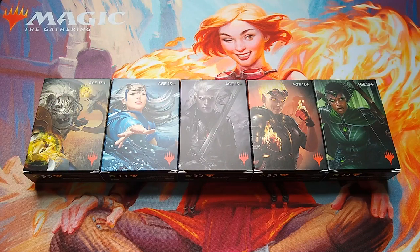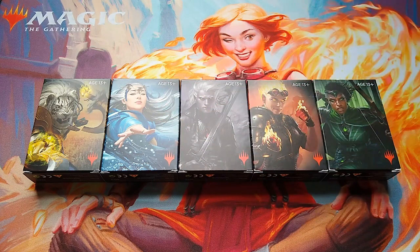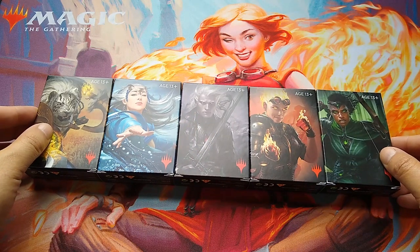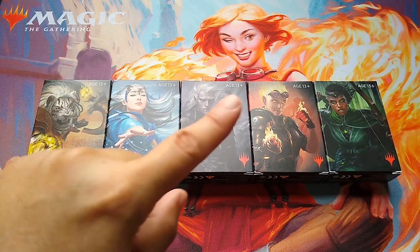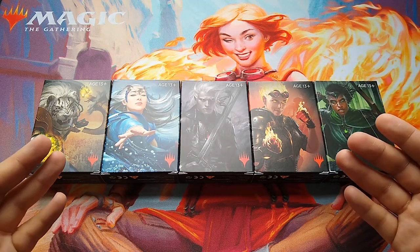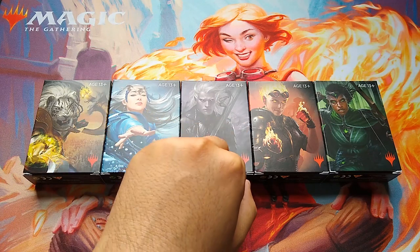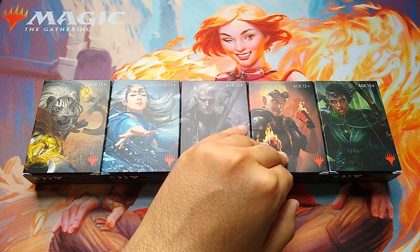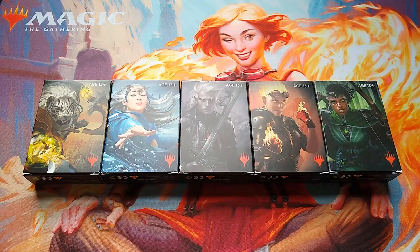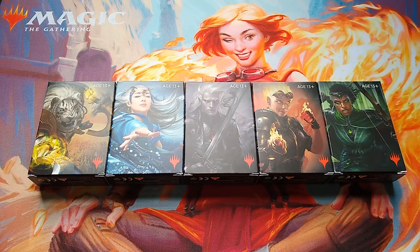These Welcome Decks are great for you to get started with Magic, and then you can upgrade them, make them better, keep learning the game. I need help from you, the community — I'm going to upgrade these decks, but I need you to vote. There's a pop-up on the top right corner. Which deck should I upgrade? The White Ajani Deck, the Blue Mu Yangling Deck, the Black Sorin Markov Deck, the Red Chandra Nallar Deck, or the Green Vivian Beed Deck?